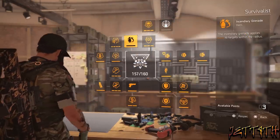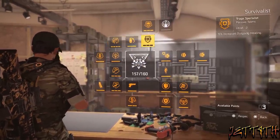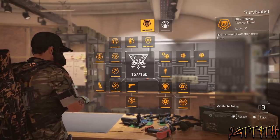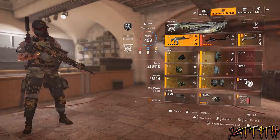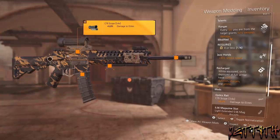So I went with the Survivalist for the 15% AR damage and for the 15% protection from elites, because what fun would it be slaying elites if they can slay you back just as easily. For the AR, I went with the custom P416G3.